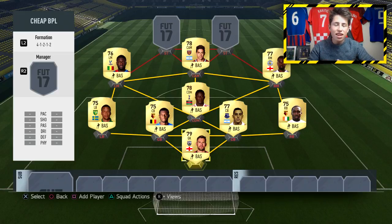In the CAM position we've got Lanzini — a very good and cheap player on FIFA 16. On FIFA 17 he's probably going to have a slight upgrade because he had a really good season for West Ham, and he also played for Argentina in the Olympics. He's going to be a decent card with four-star skill moves, good pace, good dribbling, and should also have pretty good free kicks and long shots as well.